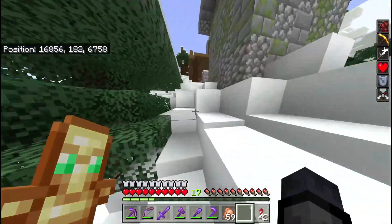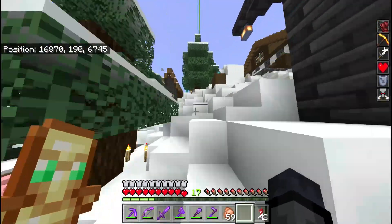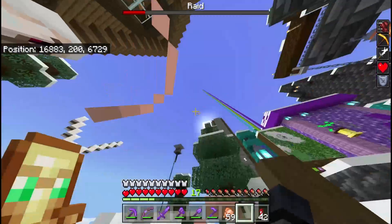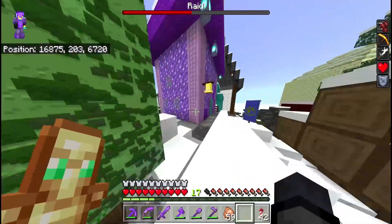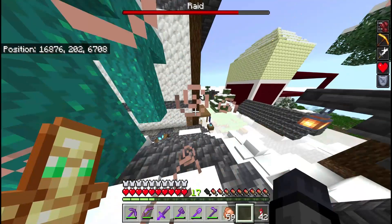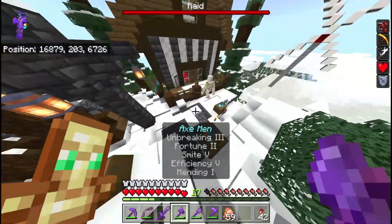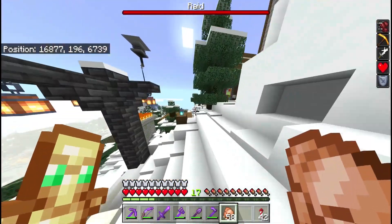I'm pretty sure once we set foot right by my house it's going to trigger. There we go - look, the raid boss bar is up on your side of the screen! This bell will start ringing, basically letting the villagers know to get inside. As you can see, everybody's inside now. Did you hear the horn?